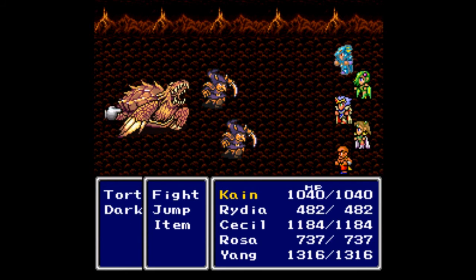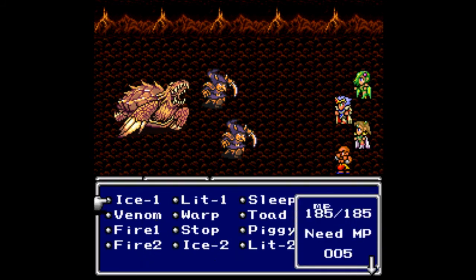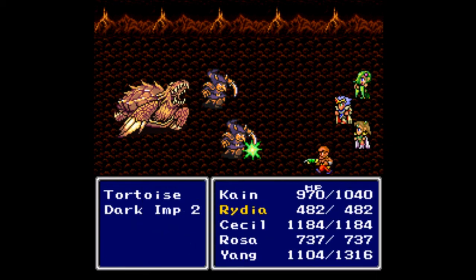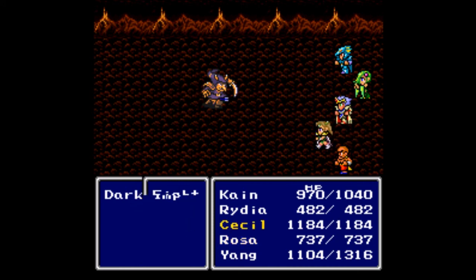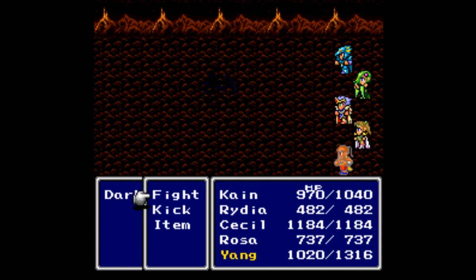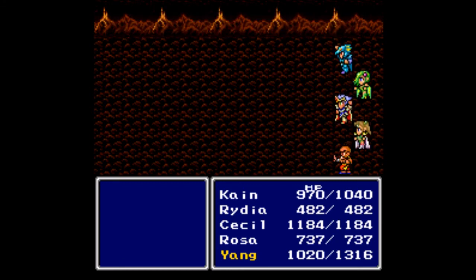Finally we get into an encounter against a tortoise and dark imps. Let's go for a jump. Damn — the tortoise hits hard. Let's take on one of the dark imps — stop picking on Yang! Let's try to toad everybody; this is a good strategy for multiple enemies unless they die ridiculously easily. Like these guys do — apparently I'm over-leveled, I didn't think I was. For multiple enemies, instead of using your strongest attack, exploit an elemental or status weakness to victory. We get 325 gil and 1116 experience.